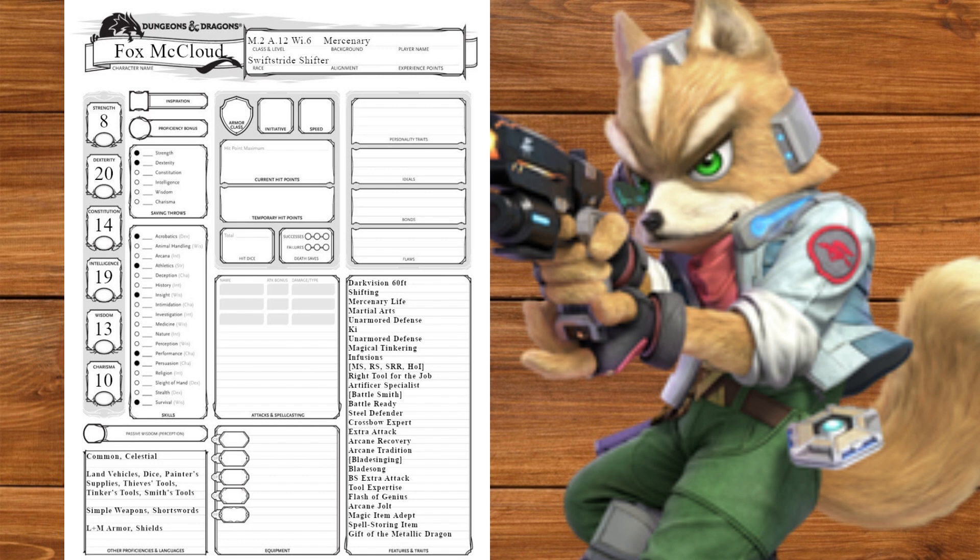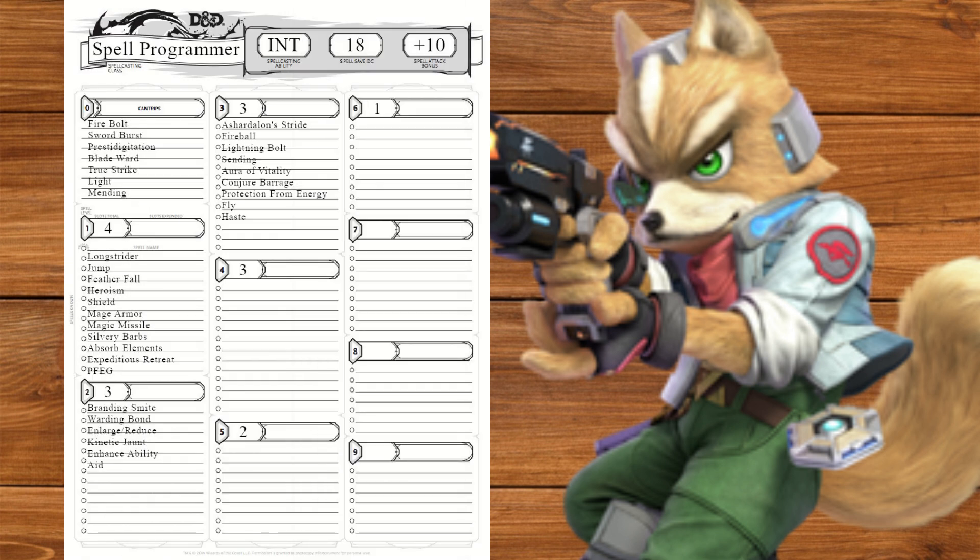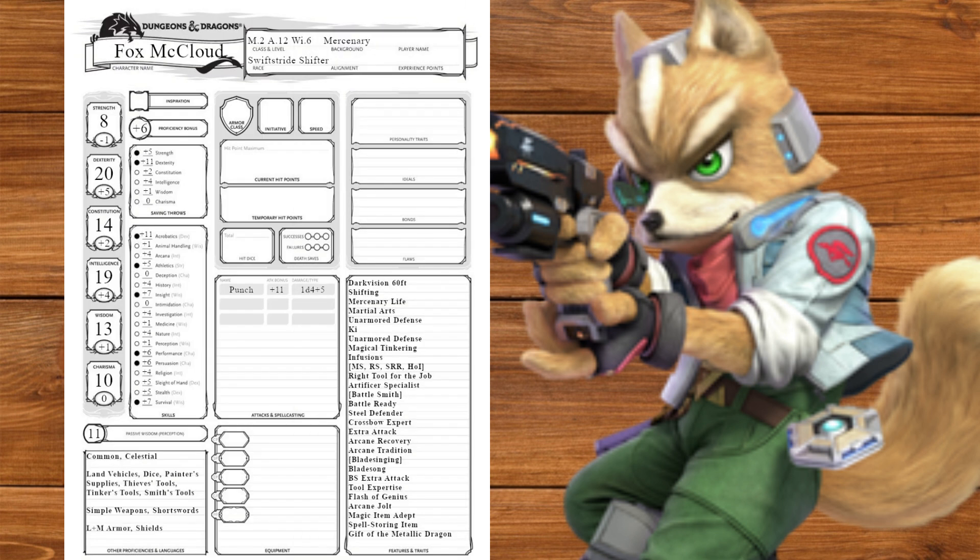Lastly, at level 12 we'll take the Gift of the Metallic Dragon feat. This will give us an Intelligence-based Cure Wounds, but more importantly we have a defensive reaction that we can use on our Defender — told you we'd do a barrel roll. Also take Haste for more speed. Now that we're level 20 we finally have our modifiers. For inventory we'll take a hand crossbow, a set of Tinker's Tools, and a component pouch. Our AC with Mage Armor is 18, our movement speed is 40, and our average HP is 137 with 6d6 and 14d8 hit dice.